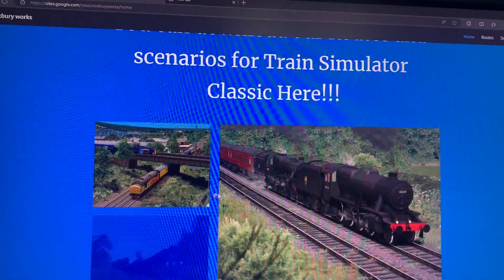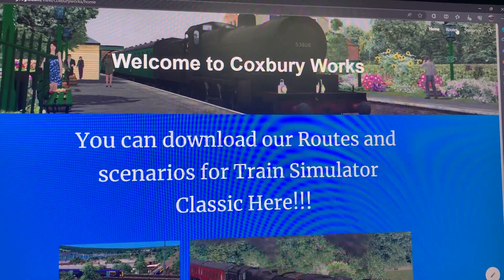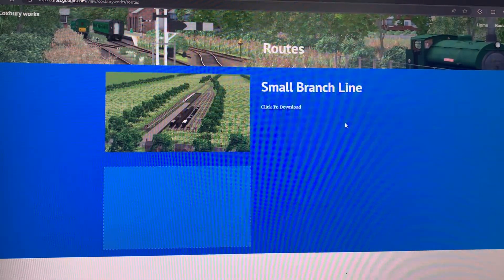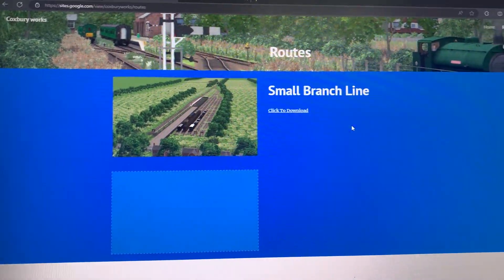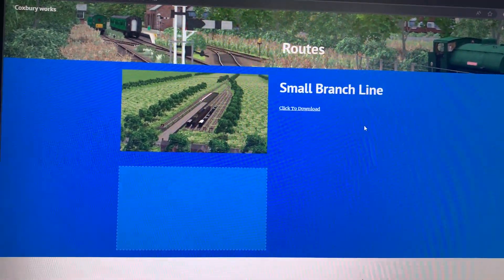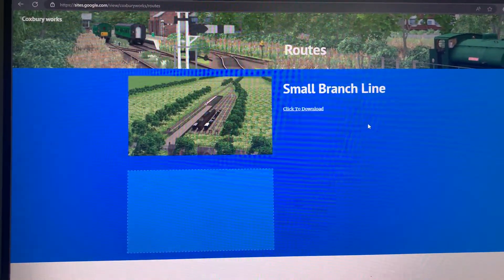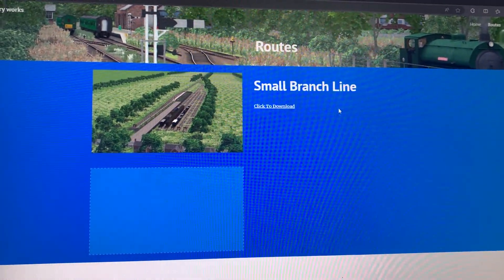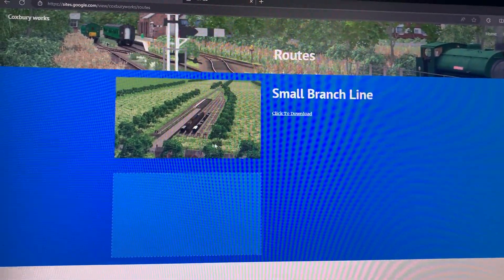Not sure if I'll upload the scenarios, maybe. But if we go up here in the routes, you can download a small branch line. You can click to download it - the installation process is: extract it, copy the folder, copy it and paste it into routes in your Railworks content routes folder.